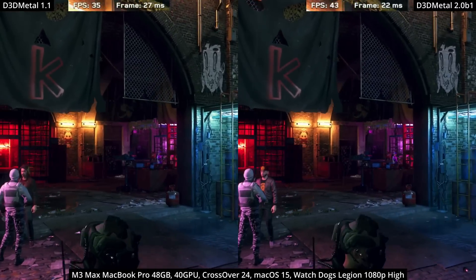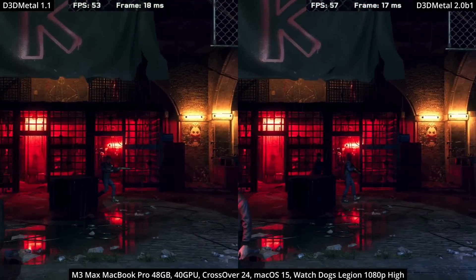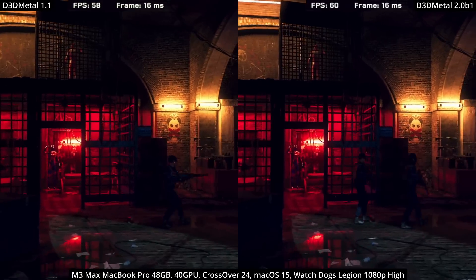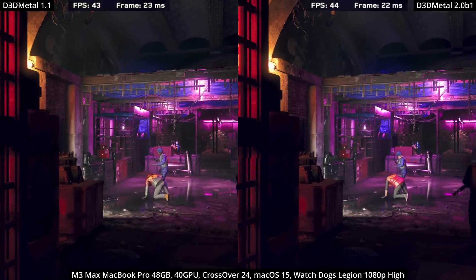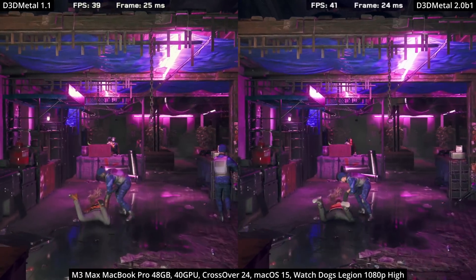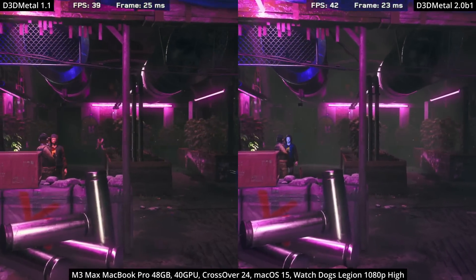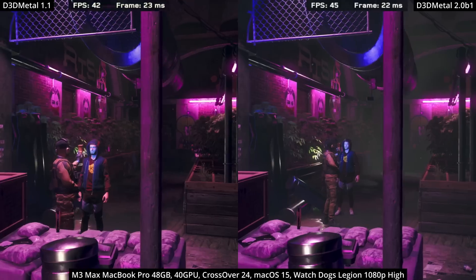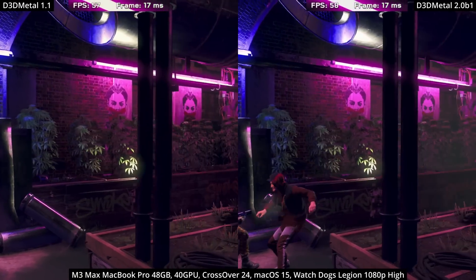Lastly, we're looking at the open-world Ubisoft game Watch Dogs Legion. Again, we have a very handy benchmarking tool that allows us to compare these two versions quantitatively. It does look like there is a small improvement using Game Porting Toolkit 2. However, when we look at the actual results, the average FPS is exactly the same, with very slight differences in min and max FPS — not really enough to say whether one is better than the other overall. This really just goes to show that some games see large differences between Game Porting Toolkit 1.1 and 2, and some differences are just very minimal.